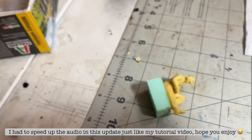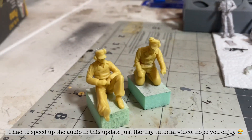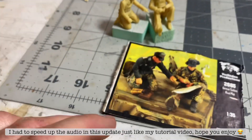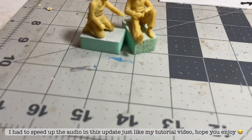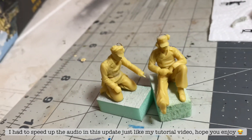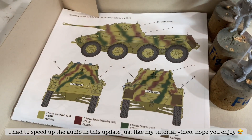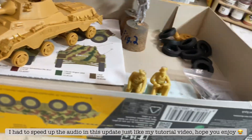Two crew members — thank you to Floki's Models for sending these to me. These are from Vanderland Productions, very nice. They'll be sitting on the turret. I've got a reference picture right here of how it's supposed to look, and I'll be using that to paint them. I added metal foil to look like the bands for their headsets, and I'll probably add the wires also. The camo scheme I'm going for is this one: Unknown Unit, Western Front 1944.